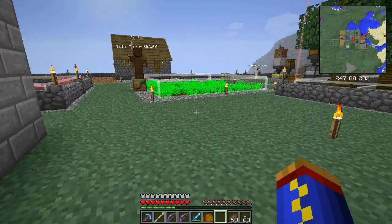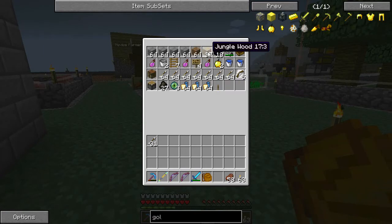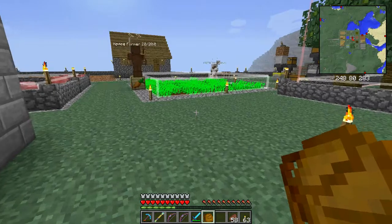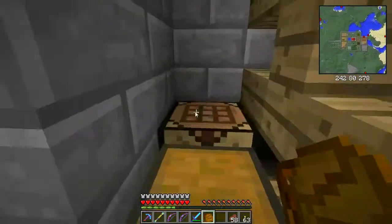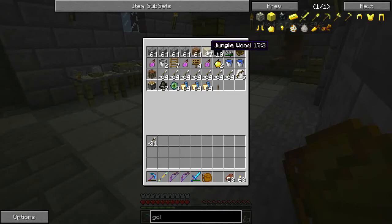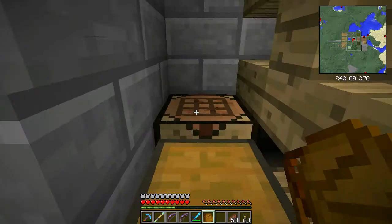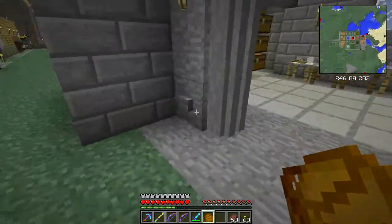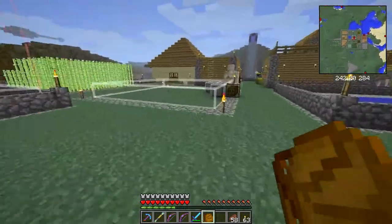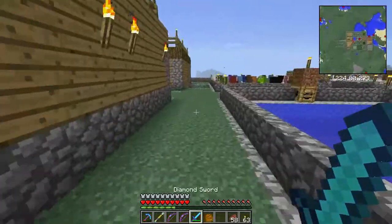I think the only thing we're missing is probably the chest and the food. We got the food, so I guess we just make a chest. I'd definitely like to have it before we go — I don't want to have to try to make it while we're out there. Now we've got the chest to put food in so they can eat while we're fighting, though honestly they should be more concerned about the fight than whether or not they're hungry.